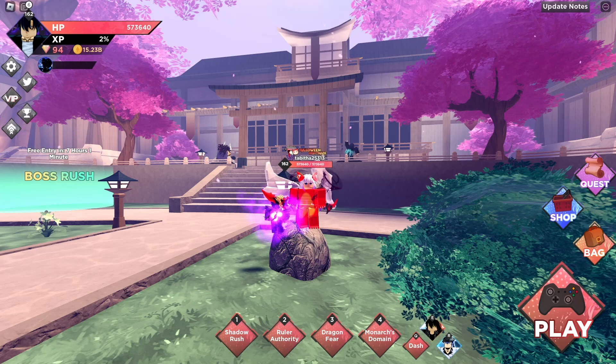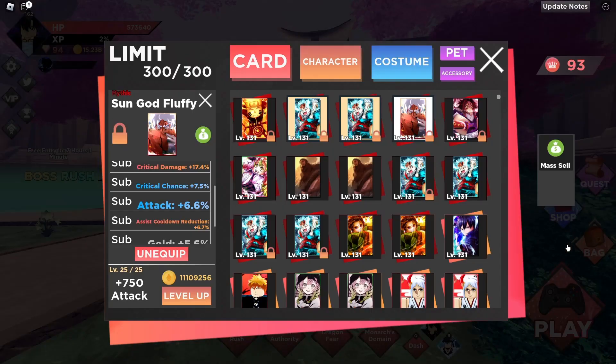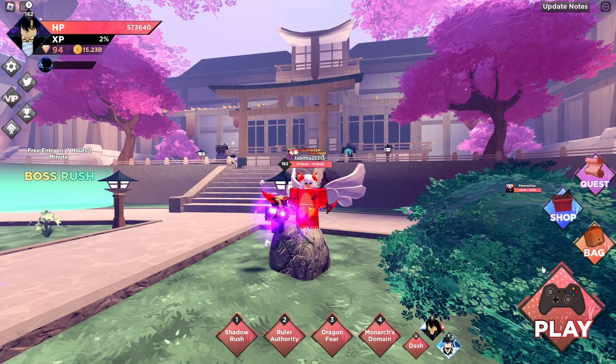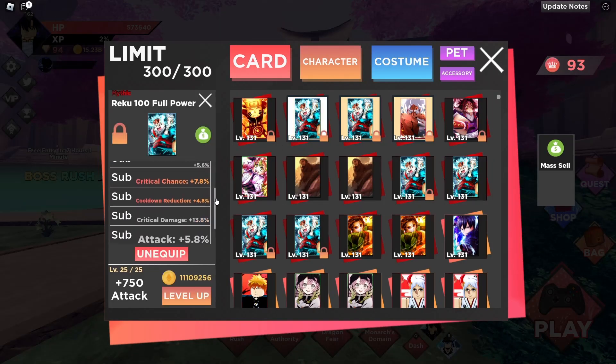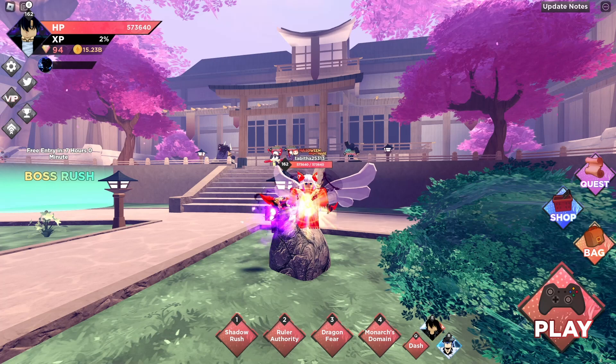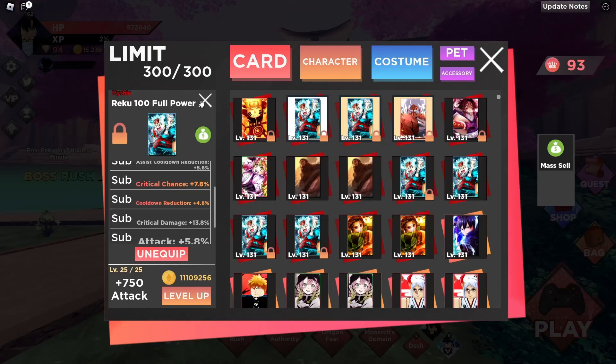Now let me explain what two out of five, four out of five, five out of five means. All the important stats — assist cooldown reduction, cooldown reduction, crit chance, crit damage, attack — each one counts as one point on a card, and there are five total points on a mythic card. So if you get crit chance, attack, and crit damage, that's a three out of five card. If you get all five — assist cooldown reduction, cooldown reduction, crit chance, crit damage, and attack — that's a five out of five.